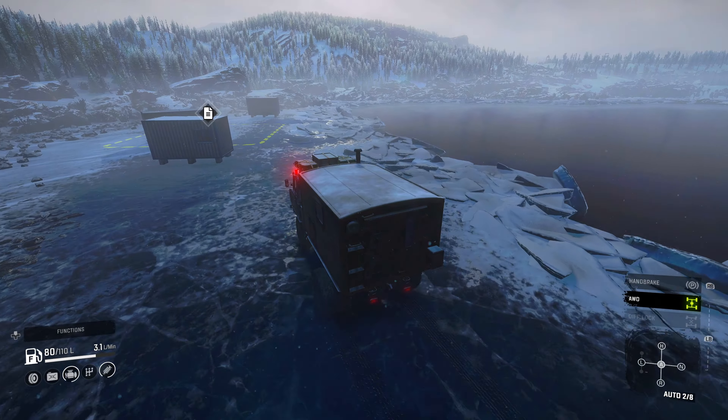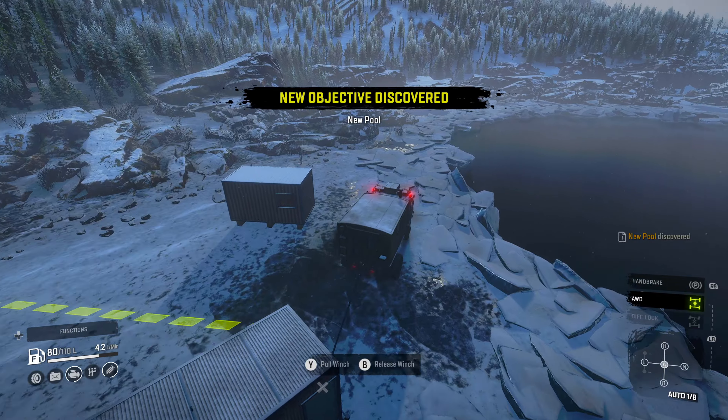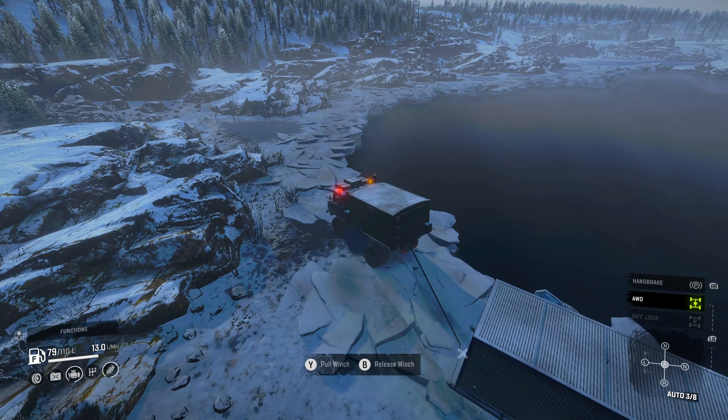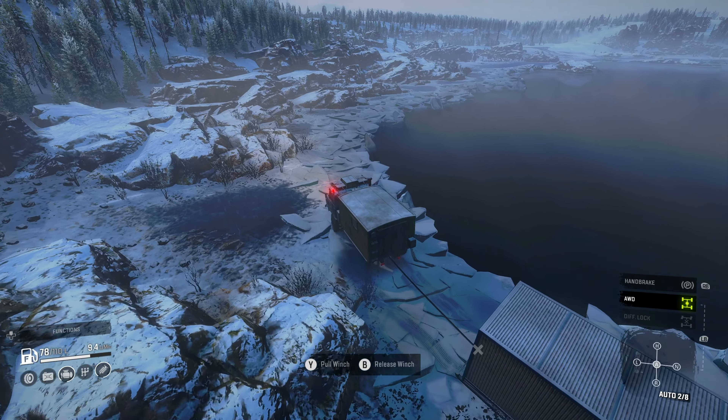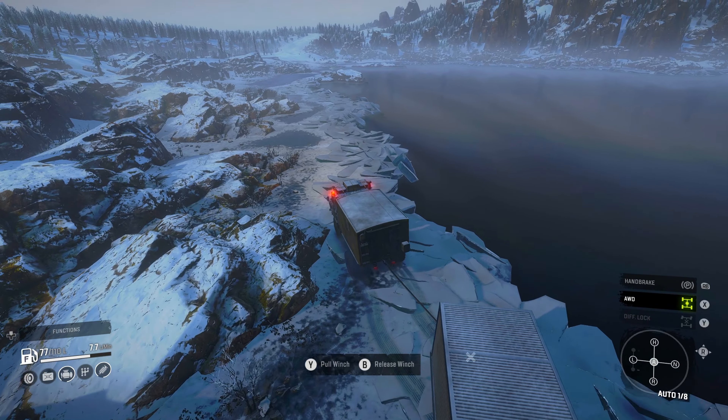Coming out on the other end, we'll find another task — this is the new pool task. We need to deliver this cabin on skids to another lake. We'll bring it with us. It is a little bit challenging to pull — it has some weight to it for this little truck — but it's not too bad.